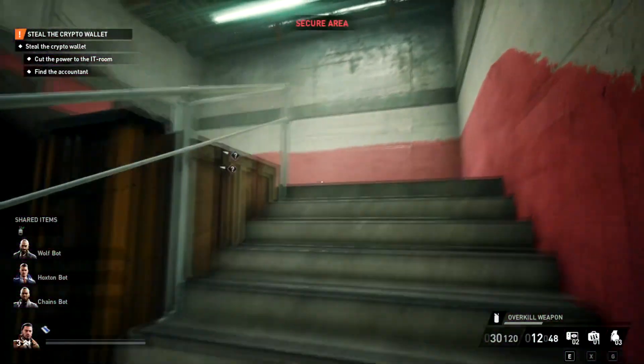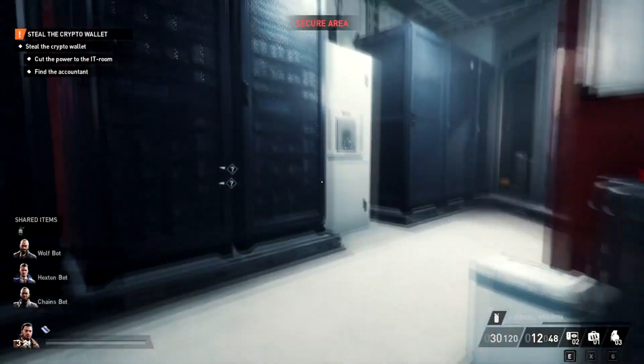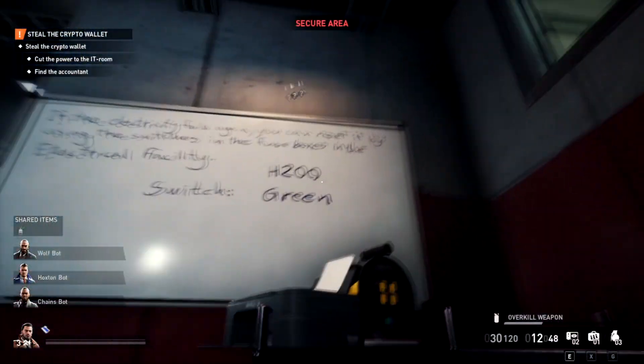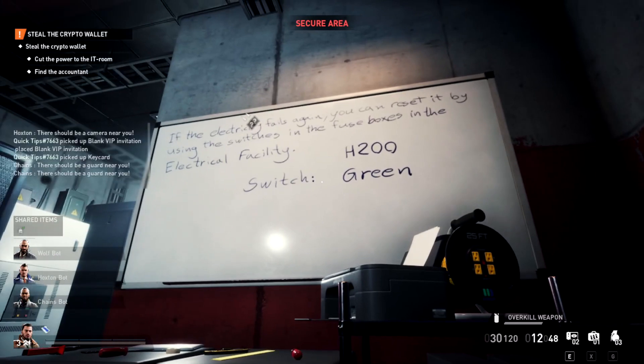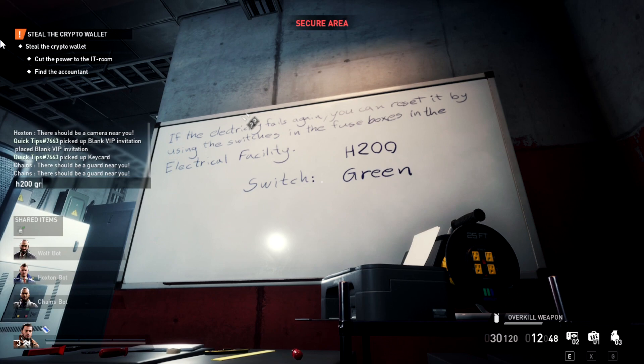So we're going to crouch down. We don't want to make too much noise because the guard is really sensitive to noise. Then we're just going to hop in here and look at this whiteboard. It says H200 Green. You've got to remember that, or you can just type it into your chat so you remember it for later. H200 Green.